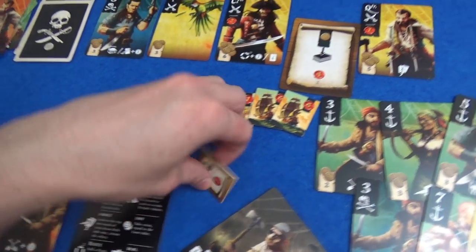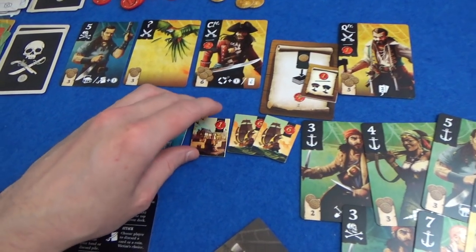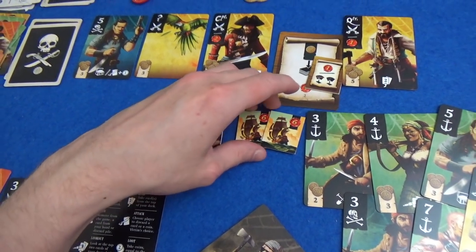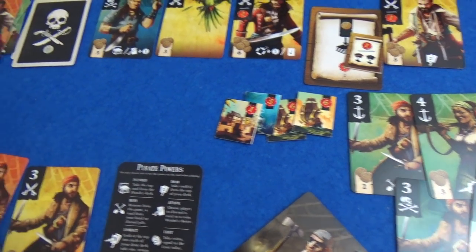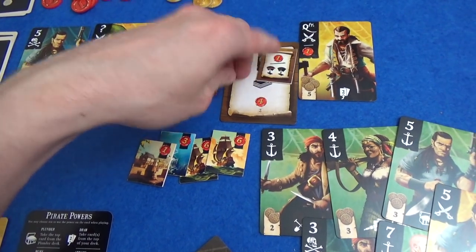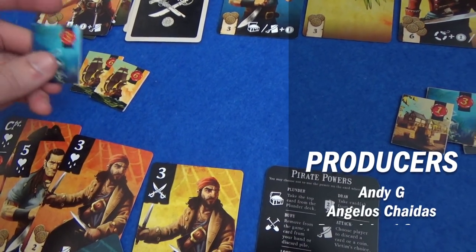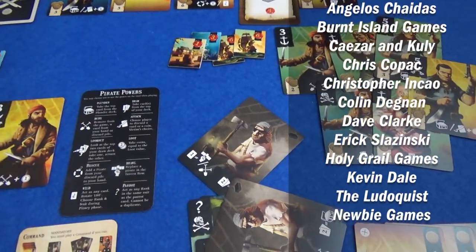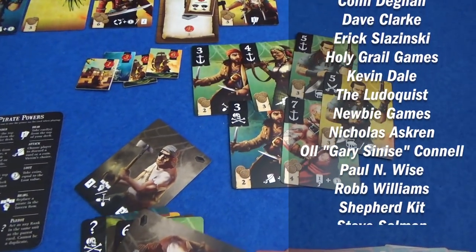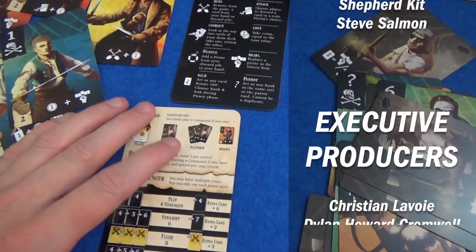Neither of us used our tokens. So it comes down to points on here. I have 12, 15, 16, 21. Marty has 5, 11, 17, 20. So one point in it — I just about take it. Just Marty in the last round with two flushes — that was really good.